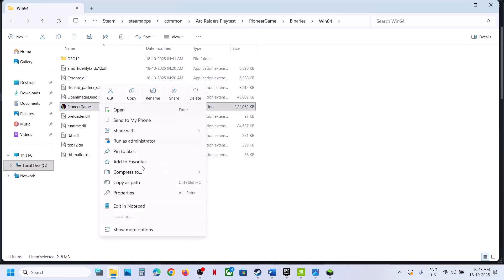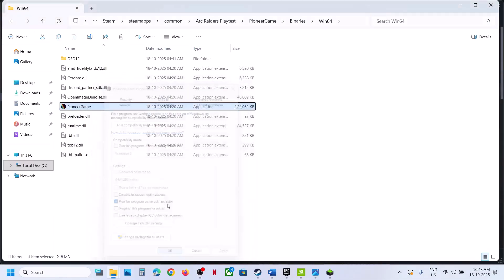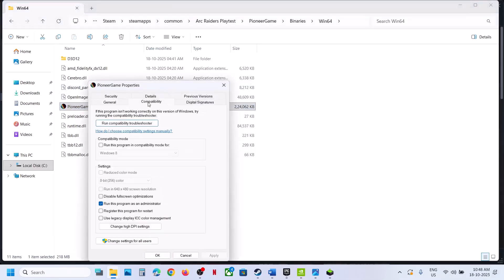If that does not work, right-click, go to properties, go to the compatibility tab, and put a check on the box which says 'run this program as an administrator.' Hit apply, click OK, and launch the game. Still not working — right-click once again, go to properties, and this time you can try Windows 8 compatibility mode. Hit apply, click OK, and launch the game.